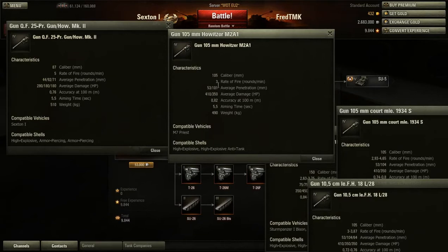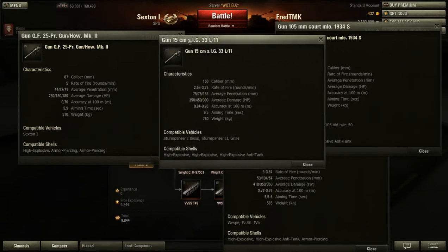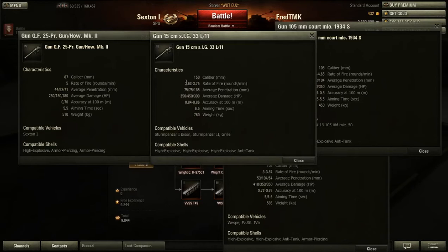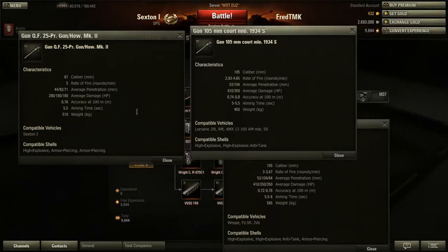The Priest has less rate of fire, worse accuracy, same aiming time, and more damage — so it's not that bad compared to the Sexton's gun. Compared to the others it's more or less: less rate of fire, bigger caliber, more damage, more penetration, worse accuracy, worse aiming time, more weight. It doesn't really shine in any category — it doesn't have something that's much better than most of the others.